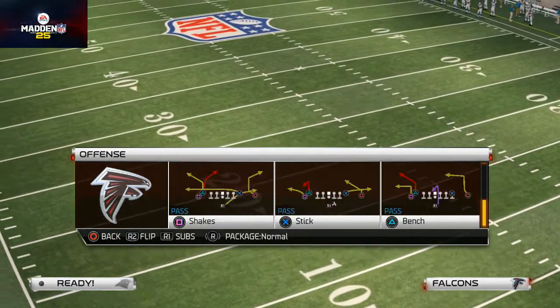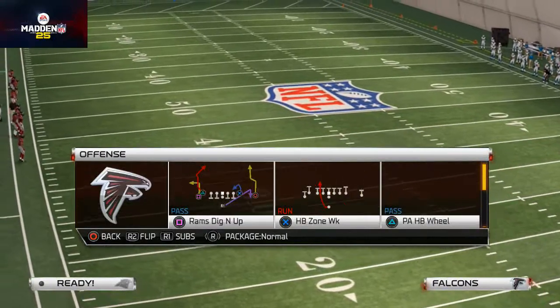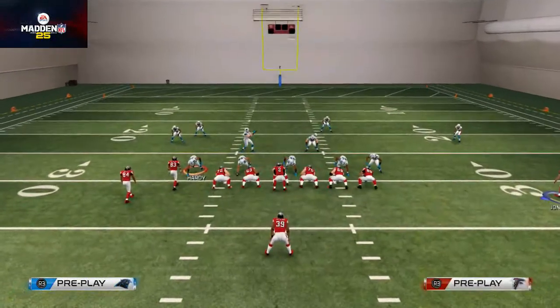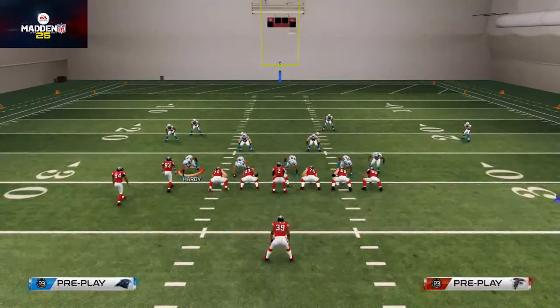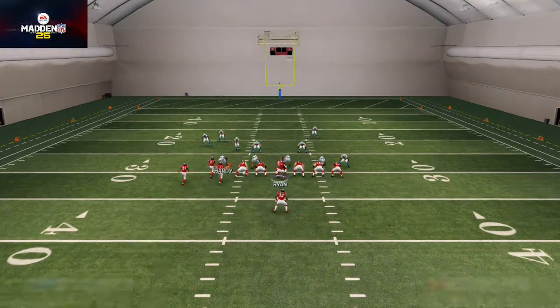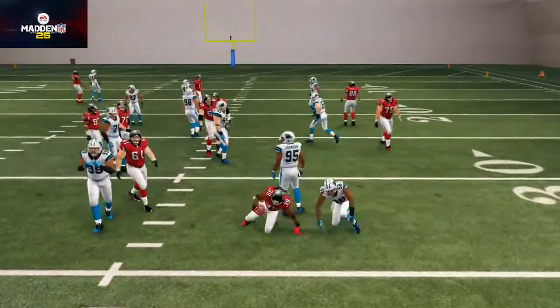The play we're using this week for our three-headed rushing attack is the single back tight doubles formation, and the play is the halfback zone weak. What we like to do is playmaker it a couple times at the line of scrimmage to show our opponent we may be running it right or left. We're going to motion over Julio Jones every single time and snap it as he sets up into a nice little bunch tight end formation out of that single back tight doubles.